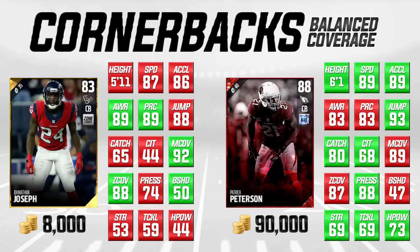You take a look at the 92 man coverage and the 88 zone coverage — he's actually higher than Patrick Peterson in both of those attributes. That is pretty damn surprising and very important to remember. I'm not going to say Jonathan Joseph is necessarily better overall than Patrick Peterson, but the price difference doesn't necessarily indicate how close these guys are. They're very, very close in a lot of attributes — especially awareness and play recognition for Jonathan Joseph, where he's got an 89 in both of those, whereas Patrick Peterson is only an 83. That's a pretty huge difference.